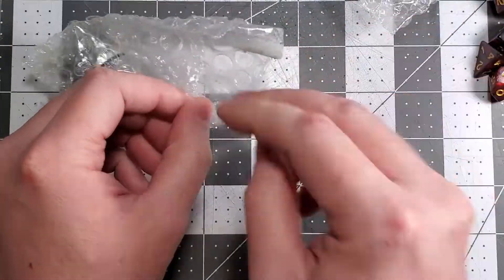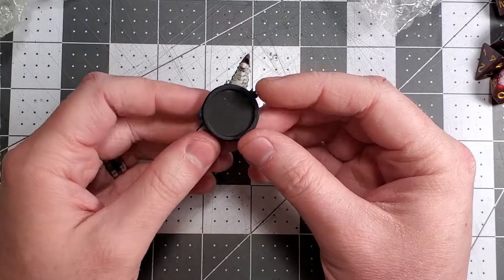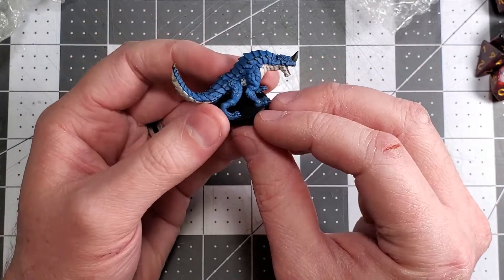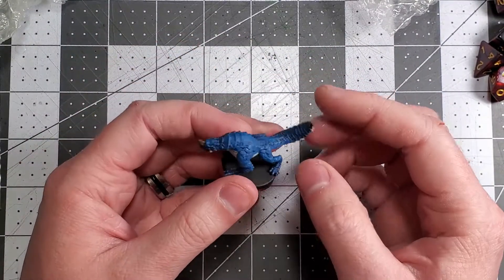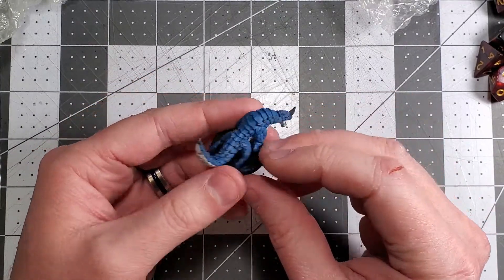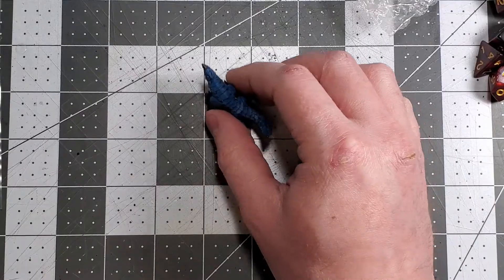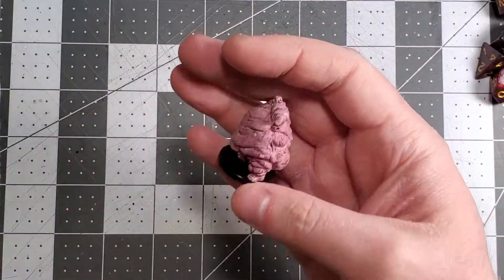Whoa, what is this one? It's a Guard Drake — this one I really like. Holy cow, this one looks super cool. I love the tail and the plating. The paint job on this is actually fantastic — this is a fantastically painted mini.